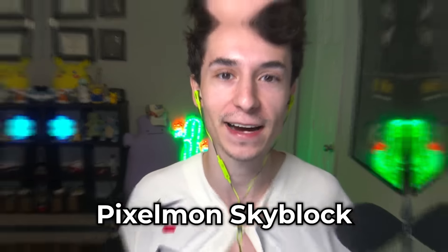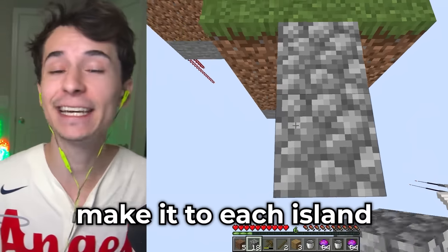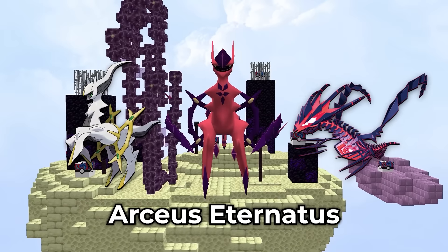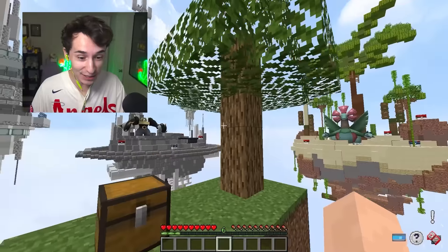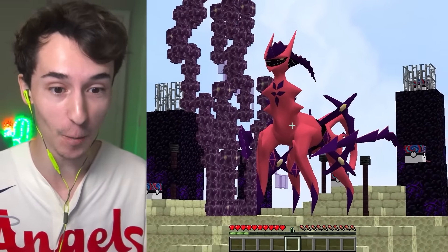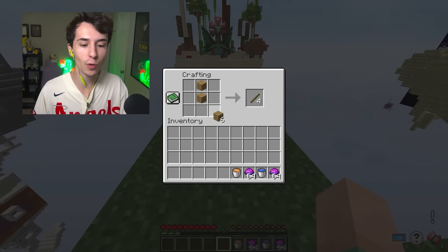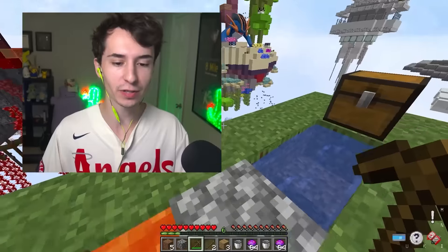Today we're playing Pixelmon Sky Block and each surrounding island has an overpowered fusion boss Pokemon we need to defeat. Our goal is to make it to each island, open all the lucky blocks, build the best team, and take on the fusion boss Pokemon of that island. This all leads up to the final island challenge where we take on the Arceus Eternatus fusion, Arcenatus. Here we are back on this Sky Block with OP fusion Pokemon around us, as well as the final boss Arcenatus — that is freaking me out.